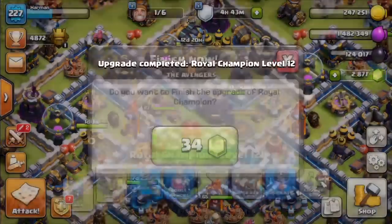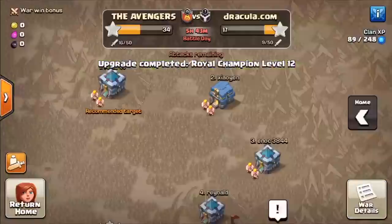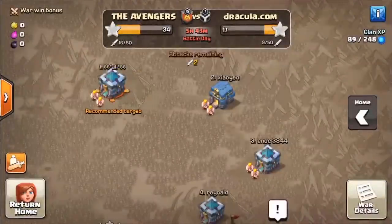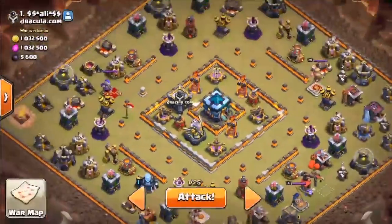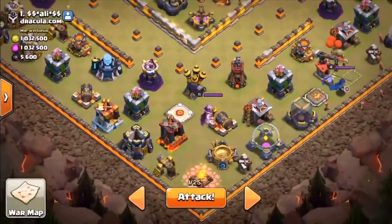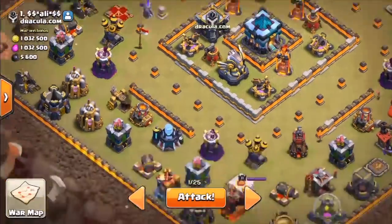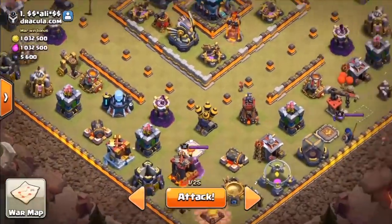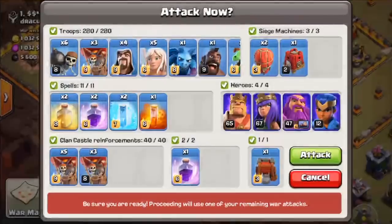34 gems — here we go. Now it's on level 12, that's cool. Let's go to the war. It's now me versus him. We are doing pretty much well. This is a kind of a tricky base, although we can actually make some funneling and send our miners straight to the center, so that way we can easily get three stars on this base. Let's check our troops — looks good. Someone donated me level 8 balloons, three of course.